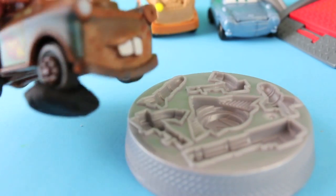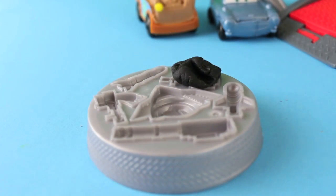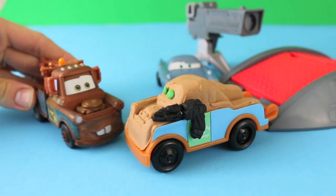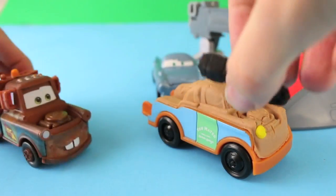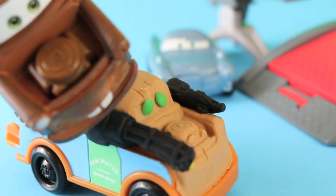Now it's time to add some accessories. In the Cars 2 movie, I was able to get some modifications. Let's make some now. Thank God you look better now already. You now look like Mater the Spy. Now let's add another one of these things on the other side of the Play-Doh Mater.